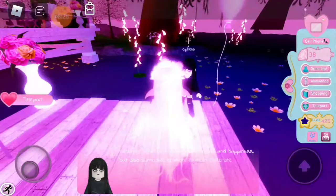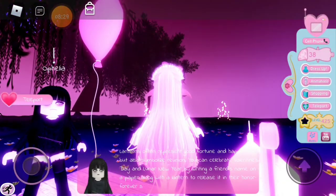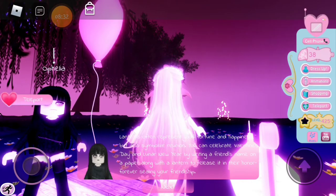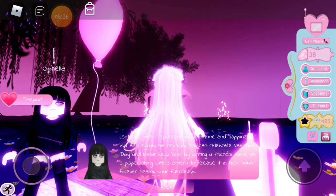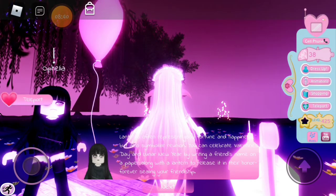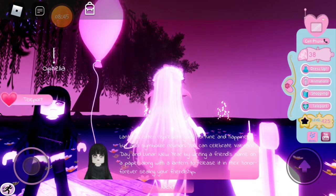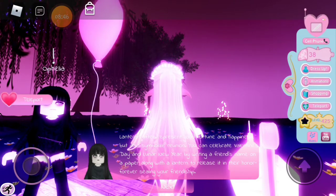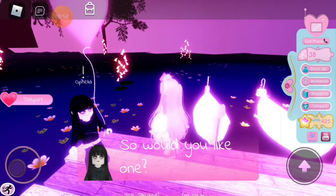Okay, it says: 'Lanterns often represent good fortune and happiness, but also symbolize reunion. You can celebrate Valentine's Day and Lunar New Year by writing a friend's name on a paper along with a lantern to release it in their honor, forever sealing your friendship.' Oh my gosh, we need to do this!